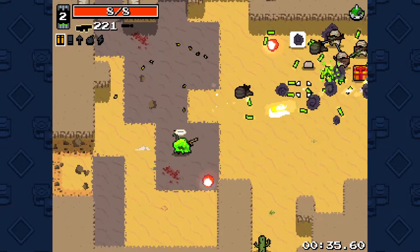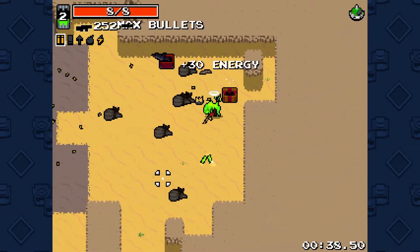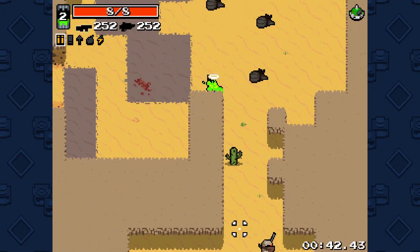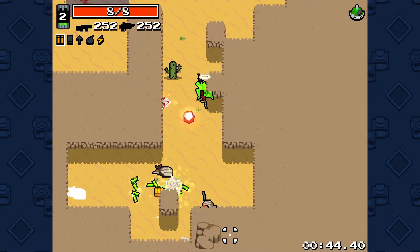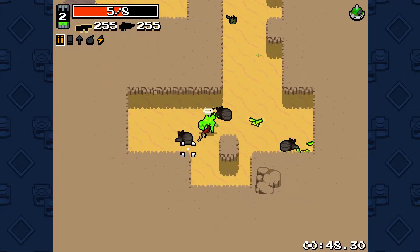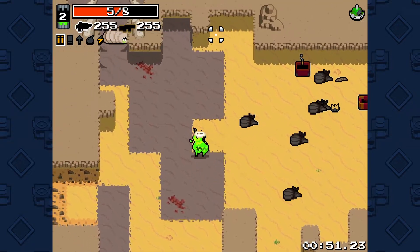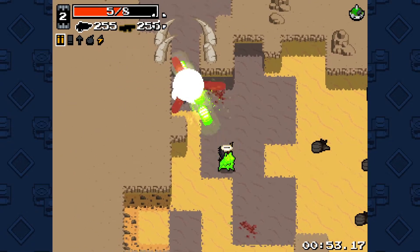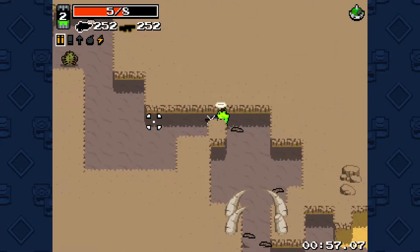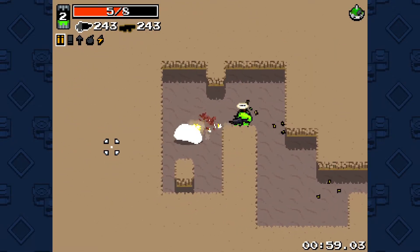Horror also has a very interesting active ability. Our right-click ability is the Rad Beam. Rad Beam uses up the rads — the green in the upper left corner — your experience, essentially. But if you kill an enemy with it, you get back all the experience you paid, just to kill that enemy.